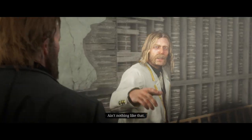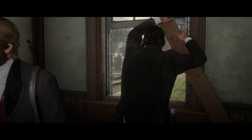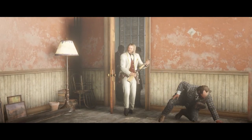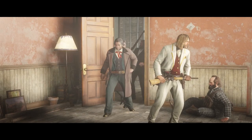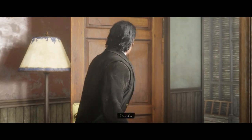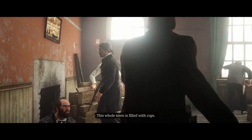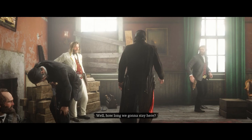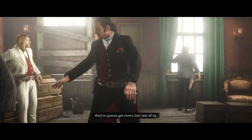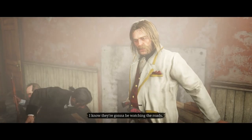The remaining six — Dutch, Arthur, Micah, Bill, Javier, and Charles — hide in an abandoned apartment and wait until night to escape. Well, what now? I don't know. This whole town is filled with cops. Well, how long are we going to stay here? A few hours? We go back to camp, they're going to get every last one of us. I know they're going to be watching the roads.